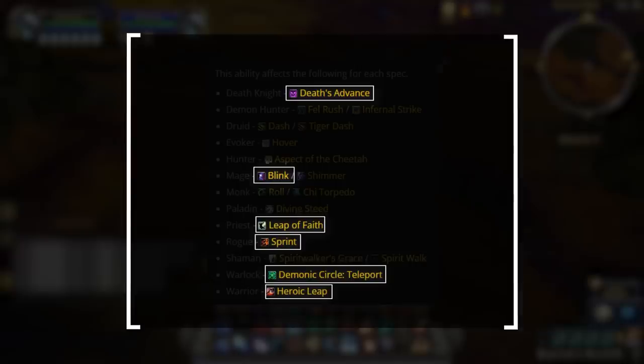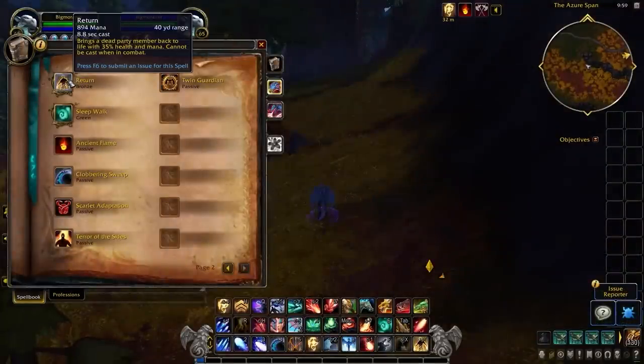The standout mobility spells benefiting from Blessing of the Bronze are likely Death's Advance, Blink, Leap of Faith, Sprint, Warlock port, and Heroic Leap — the rest aren't nearly as impactful. As a final minor note, Evokers come equipped with a res, which isn't the biggest deal, but just something to keep in mind if you manage to score a kill against their partner in arena or RBGs.